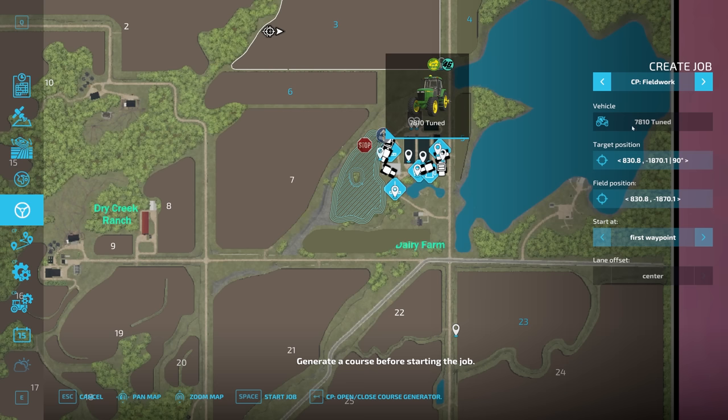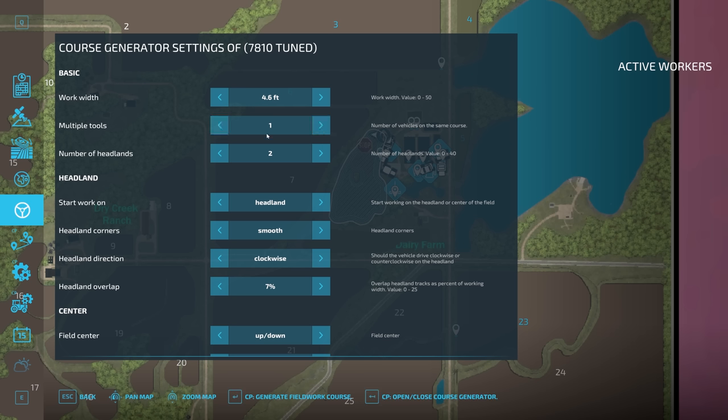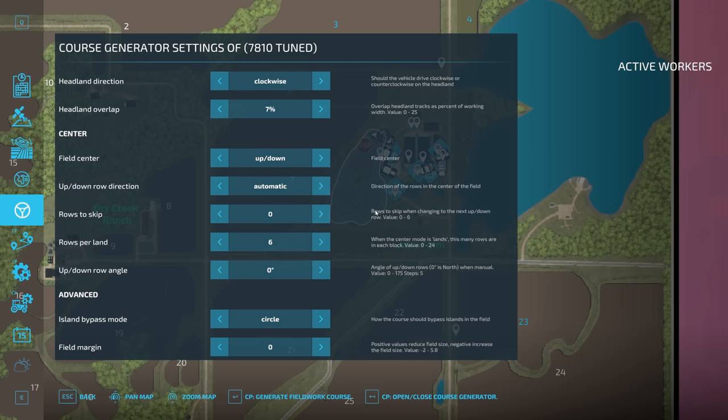I've got the 7810 hooked up today primarily because that's the tractor I've got available right now — everything else is hooked up on something somewhere. So I'm going to go ahead and just get this all set up real quick. We're going to generate a course. We've got one tool, we're going to do two headland passes and start on the headlands, because I am going to come right behind with the forage harvester and see if we can pick all this stuff up. Let's see what kind of course this generates.